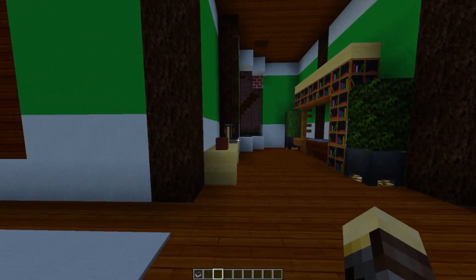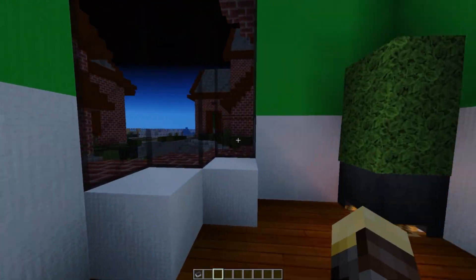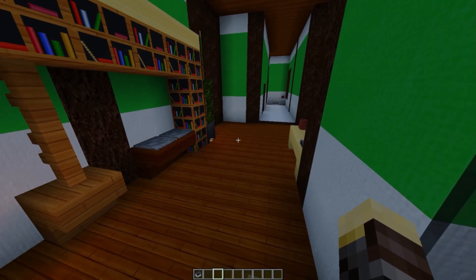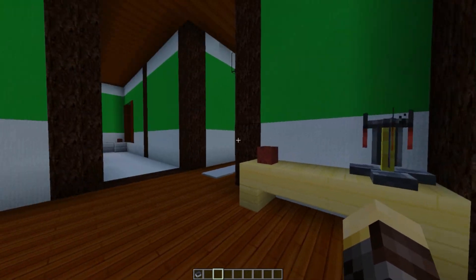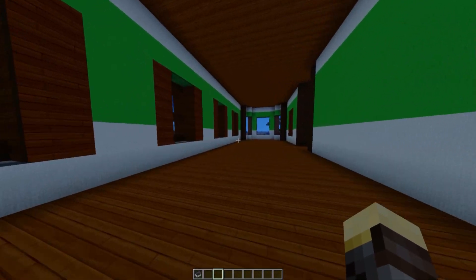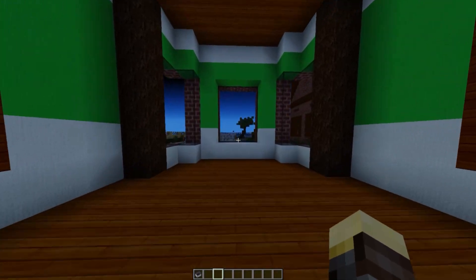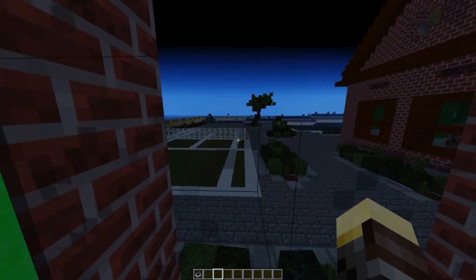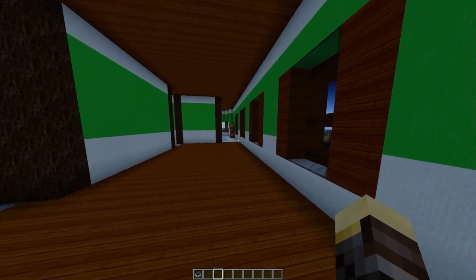We can close that door and walk into another hallway. Straight ahead we have a place to have an intermission between the hallways, and we can also have a nice view of the backyard. Over here we have some more shelf space, bookcases, and a brewing stand. Back here on the left side of the hallway we have a gigantic empty room which overlooks the backyard. You could use this and decorate it however you like. We also have a tennis court back here with a view of the pool on the other side.